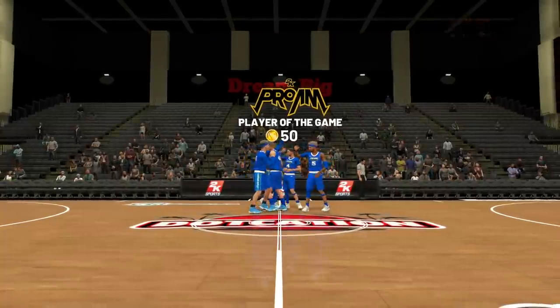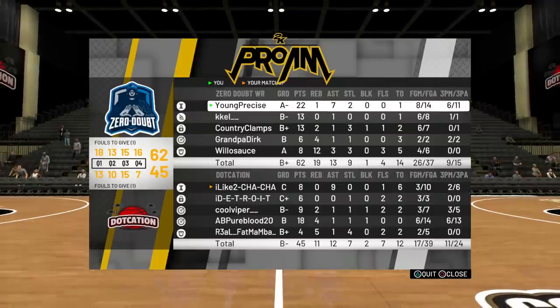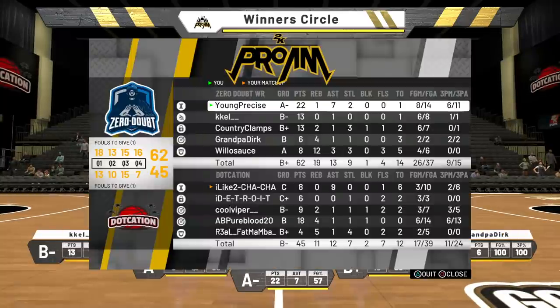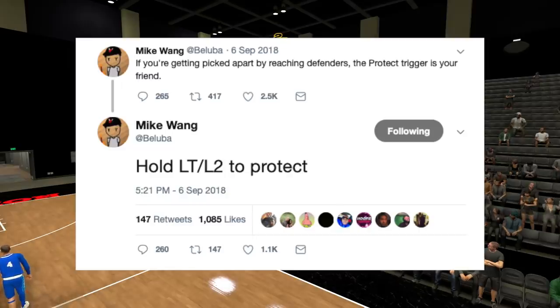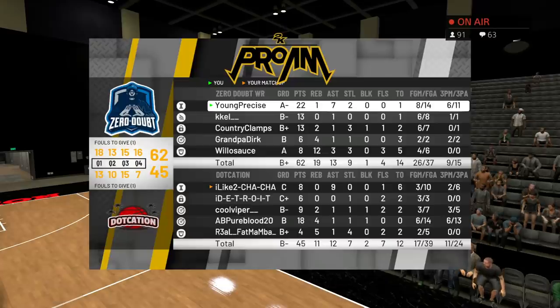That was my first game using the dribble glitch — you can see how overpowered it is. On this 6-4, where I'm way faster, I shot 11 threes, way more than I would ever shoot on my 6-6 just because he's slower. Mike Wing actually tweeted about this months ago but we all thought he just meant holding L2 by itself — maybe he knew you could dribble while holding L2 and none of us knew about it until now.